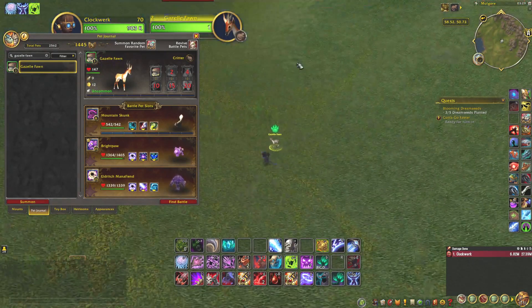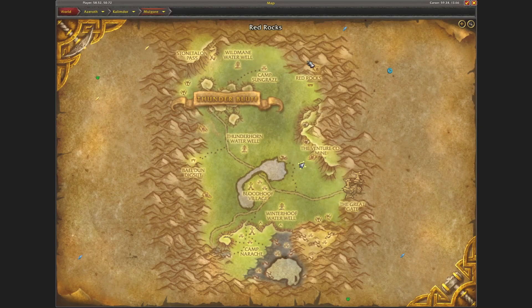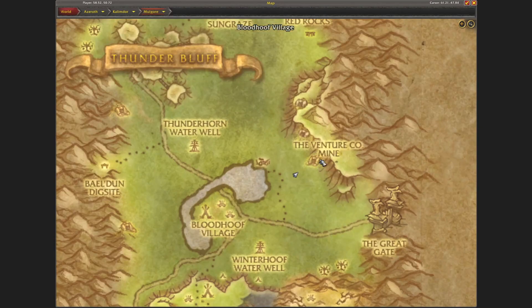Hi, welcome. Today I want to show you where I found the gazelle fawn for the Kalimdor Safari achievement. I found it located right here in Mulgore, just next to the Venture Co. mine, as you can see.